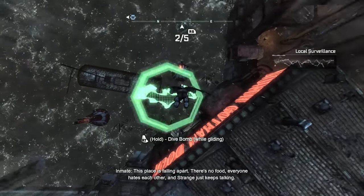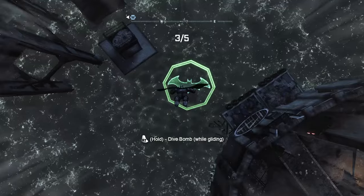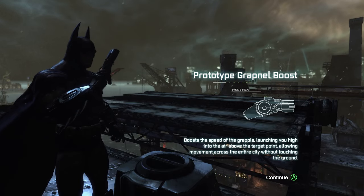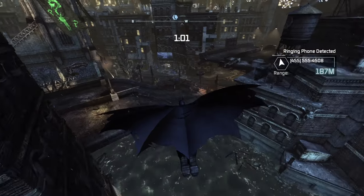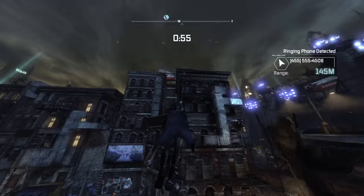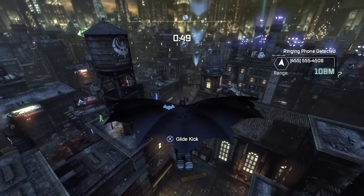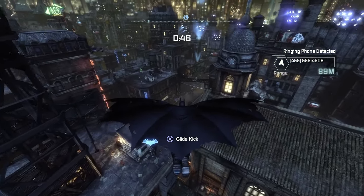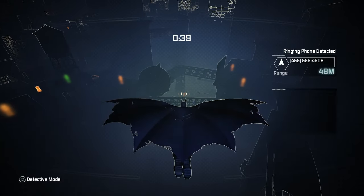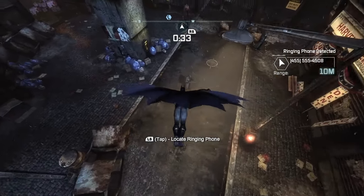There's then an optional tutorial for an equally optional gadget upgrade. Batman plots some AR challenges where we need to glide through hoops and demonstrate our understanding of the new dive bomb mechanic. Completing these challenges rewards us with the grapnel boost, which lets us propel ourselves from ledges we grapple to, massively increasing our traversal speed. It's borderline essential, and for such a core fan-favourite upgrade, I struggle to believe that it's missable. It's no surprise it became a series staple, appearing in every game after this.